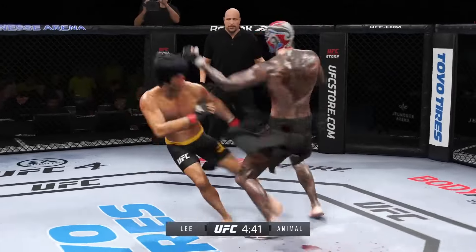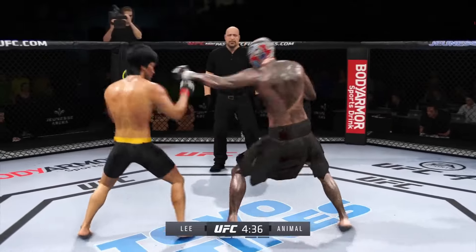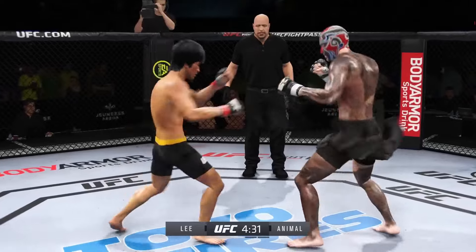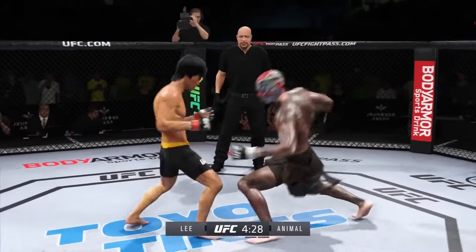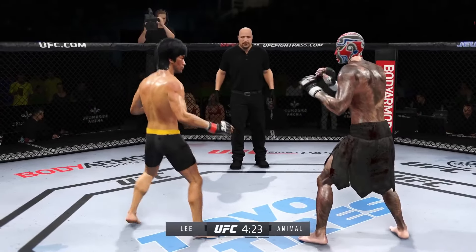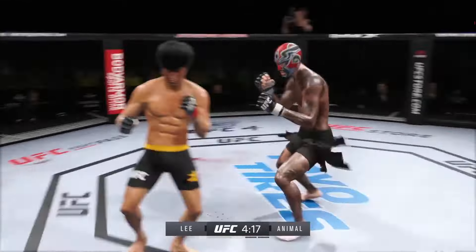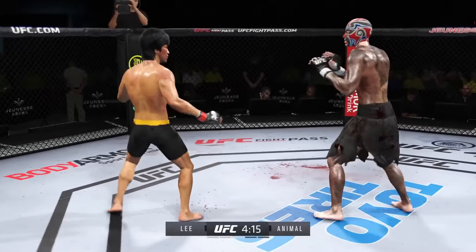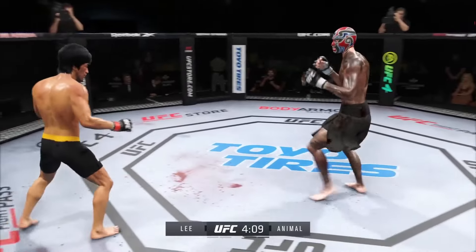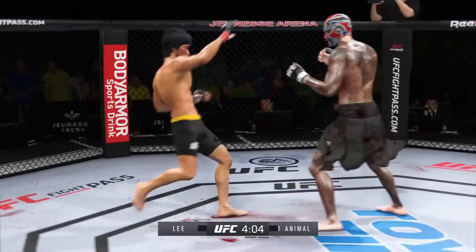He stunned him with that knee to the head. He's really starting to put together some significant body shots here — these are going to take their toll as this fight goes on. He closes the distance, gets the single collar tie, nice connection with a punch. It's hard to recall a time in the past that his boxing looked this sharp — he's never looked this good. Master of the transition — nice scramble.